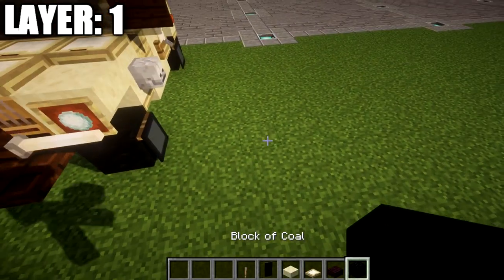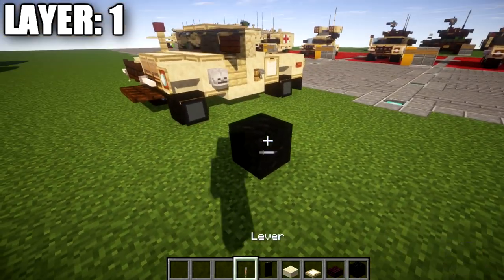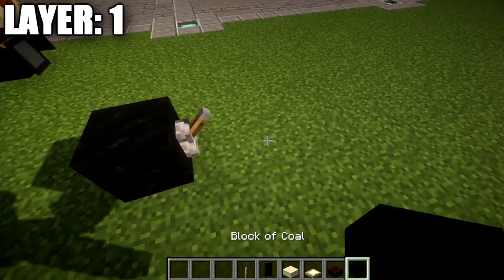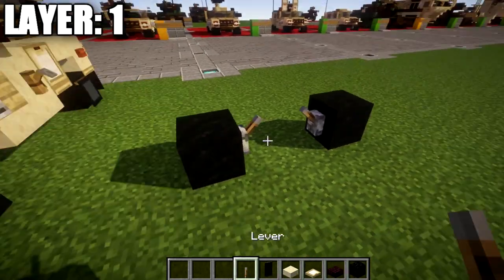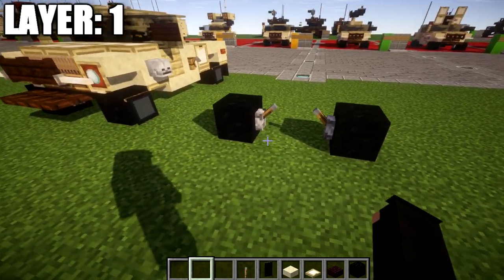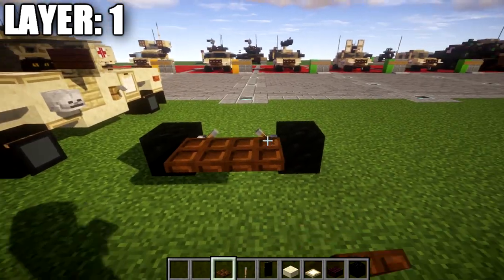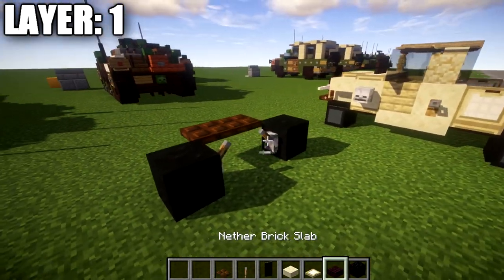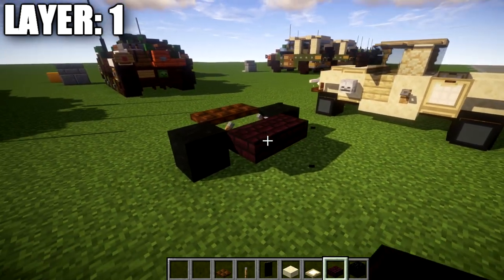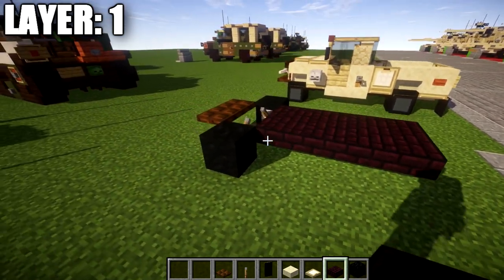For layer one, we're going to place down a block of coal, followed by a lever coming off a block of coal. Then skip a space of one, place down another block of coal, and place down a narrow lever. You should get something like that for the build. We then want to take our dark oak wood trapdoors and place down a dark oak wood trapdoor coming off these two levers. Going back from the levers, place down two narrow brick top slabs across, followed by a third row and then a fourth row of two across.